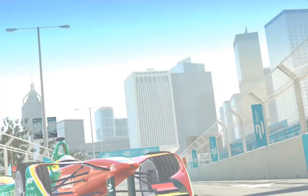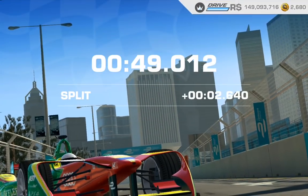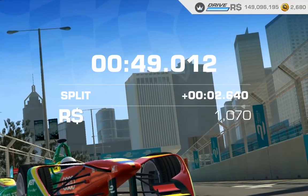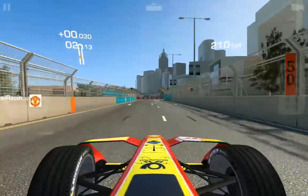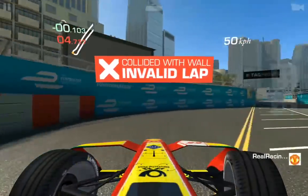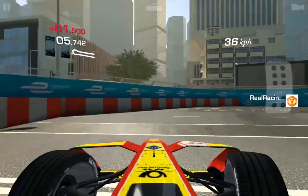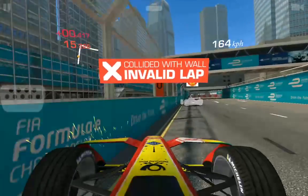So you think that's obviously the trick. You go out and start banging a wall - and this is what usually happens. So why are we getting an invalid lap and the others aren't?